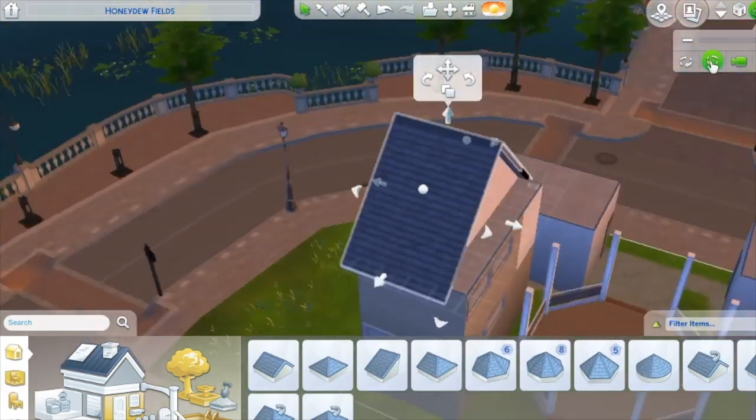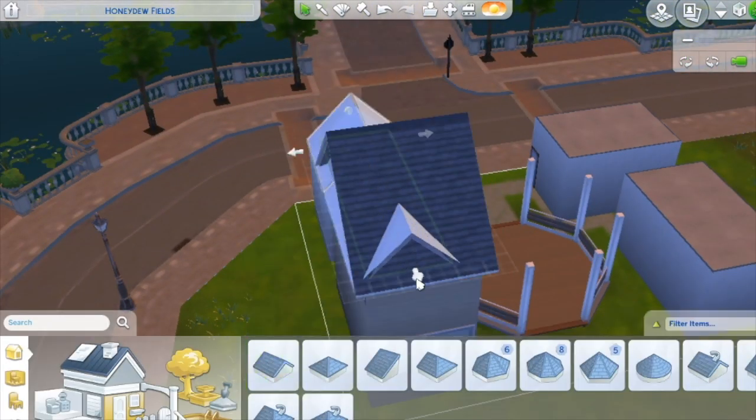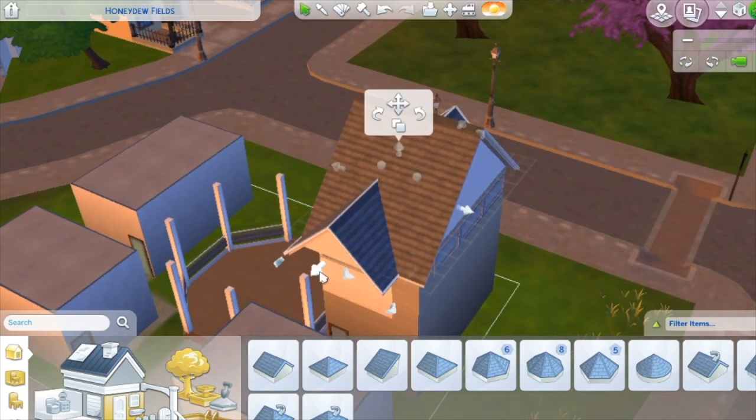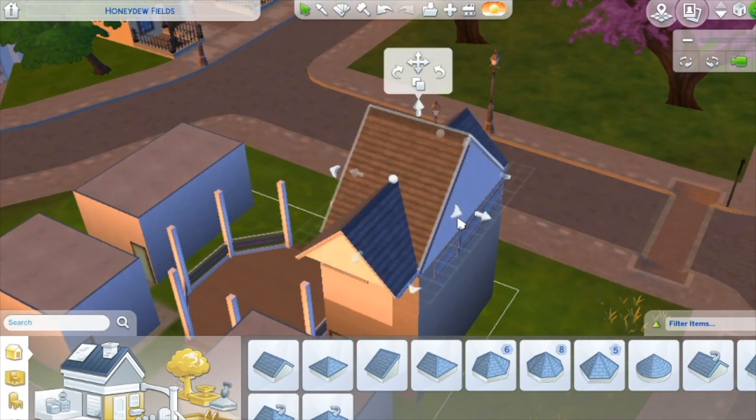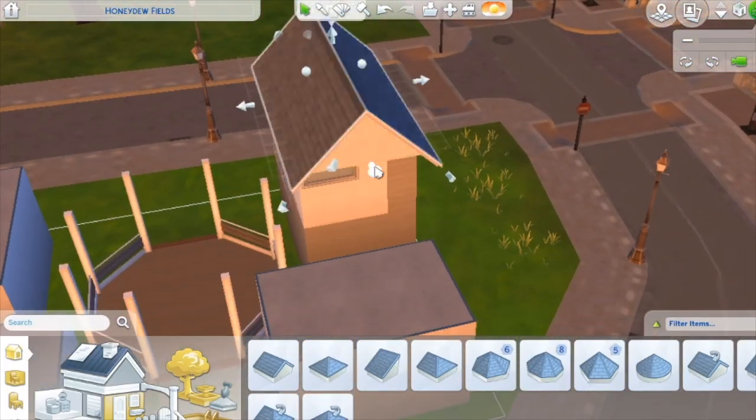There's our siding and our roofing. So this is essentially what all the houses are going to look like — they're going to be symmetrical, sort of. The two houses in the back will have the same roofing, and the front houses will have the same roofing, which you'll see towards the end.